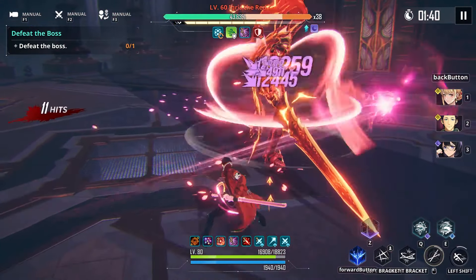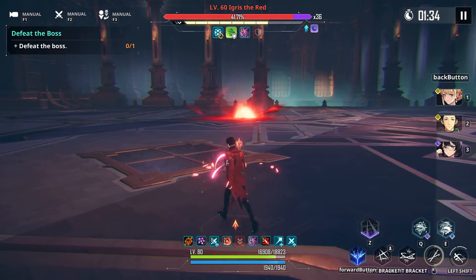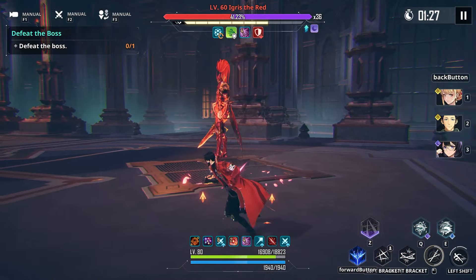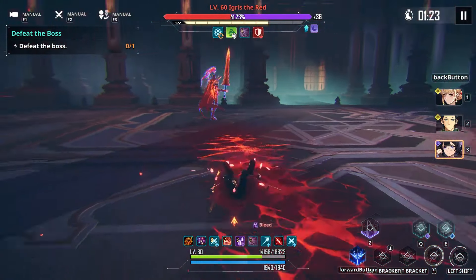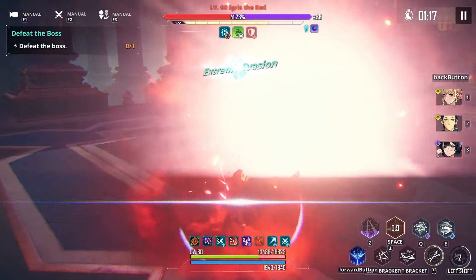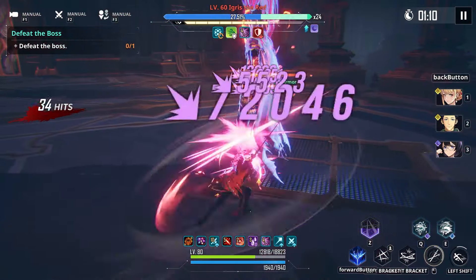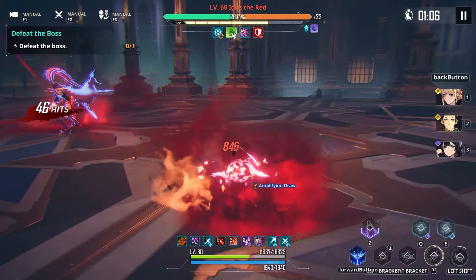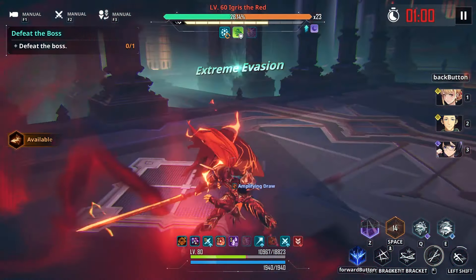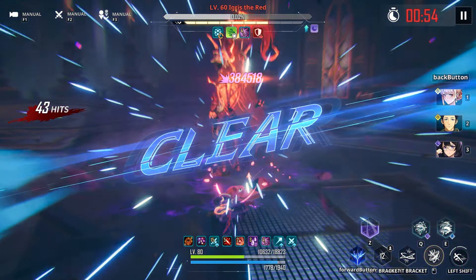Extreme evasion causes a defense decrease and slows time down for your opponent, and that time advantage matters a lot. As you can see, we're extreme evading as much as possible against Egress. In the later chapters, the orcs probably have the best AI and combat power when it came to not being able to dodge them perfectly - they're very interesting to practice dodging against. But if you lock in on Egress and utilize his dodge patterns, you can definitely get the know-how on how to extreme evade.